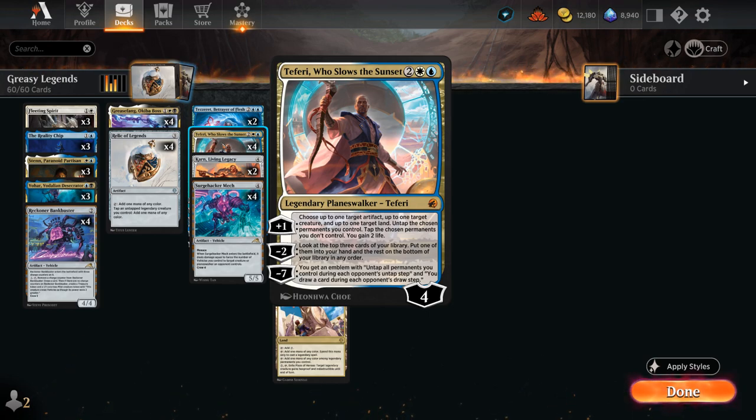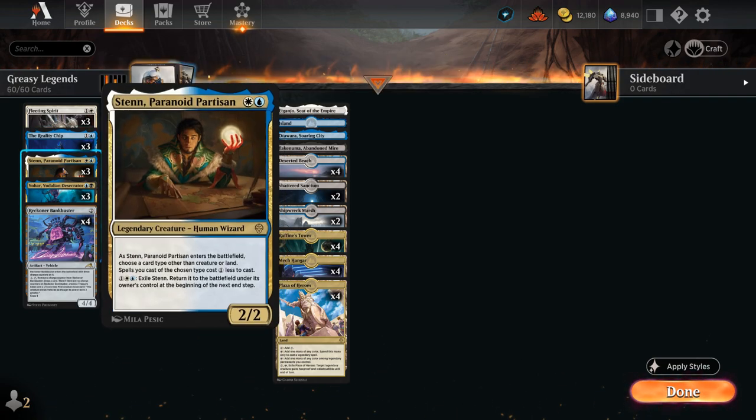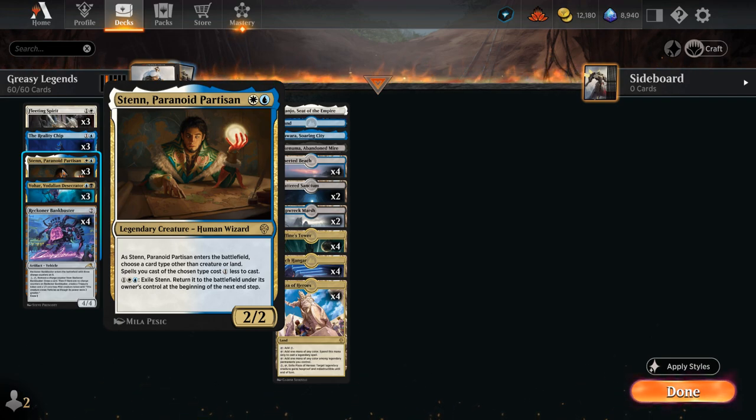So that's our starting point. Next we need to find some cheap legendary creatures, preferably in blue-white, to combine with our Relic of Legends — and that's where I found the Reality Chip. It's a 2-mana 0/4 legendary artifact creature that lets us look at the top card of our library at any time, and if we reconfigure it for 2 and a blue it turns into equipment and lets us play lands and cast spells from the top of our library. Then we have Sten, Paranoid Partisan — a 2-mana 2/2. As it enters the battlefield we choose a card type other than creature or land, typically artifact or planeswalker, and spells of that type cost 1 generic mana less to cast. Sten plays into the mana advantage theme and works well with all the artifacts in the deck.